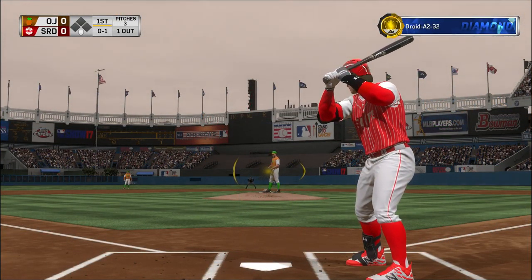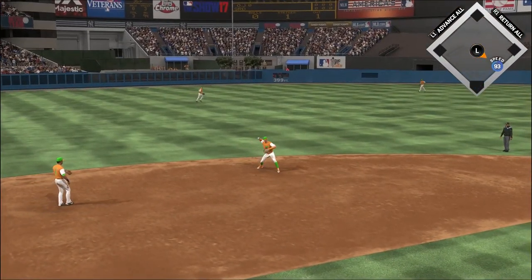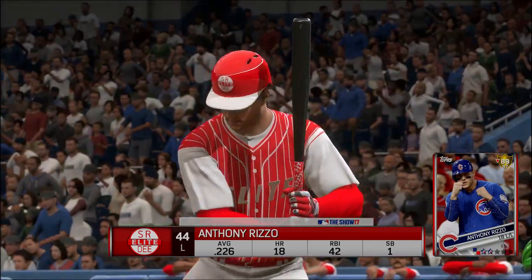Digging in, the switch hitter Scotty Doe into the wind up. Here comes the 0-1. Hit hard to short. Throw on to first, and Verlander's got it going here. Two away.